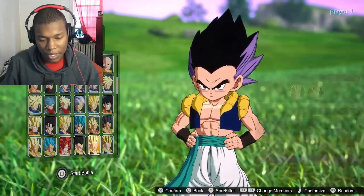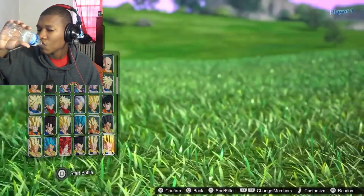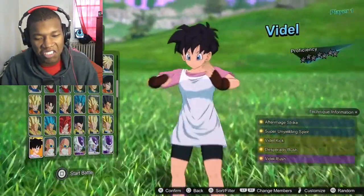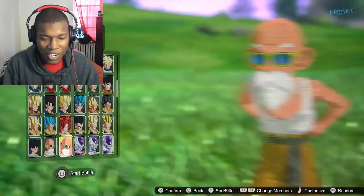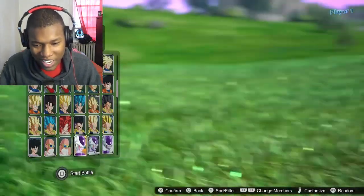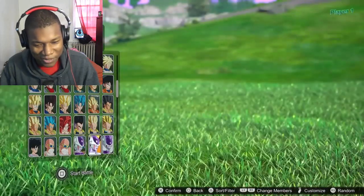Super Saiyan 3 Gogeta was just a nasty ugly build. We got Videl in here. Got Master Roshi — all the way coked out. The monkey slayer — we got Frieza.